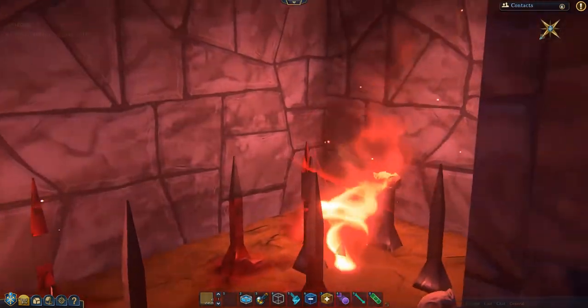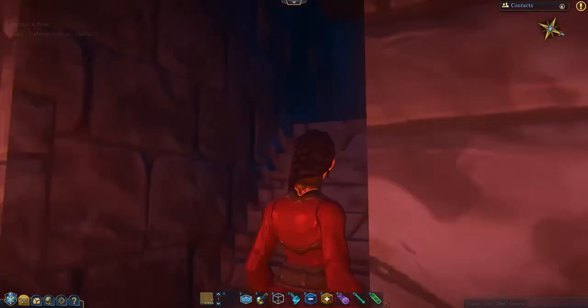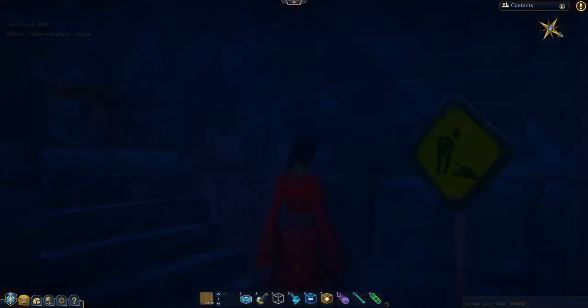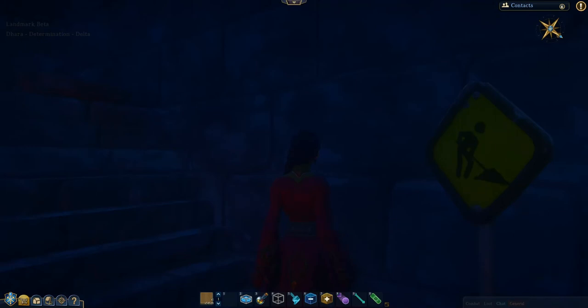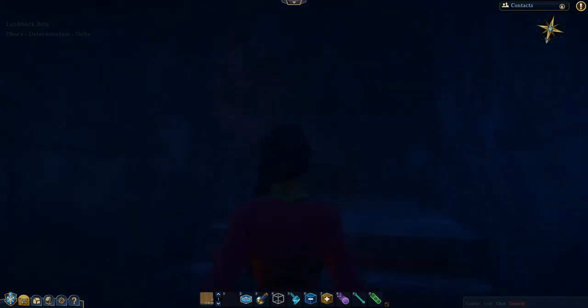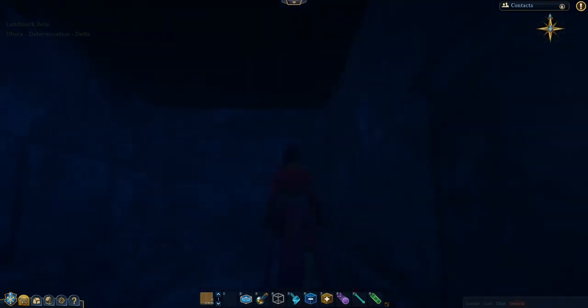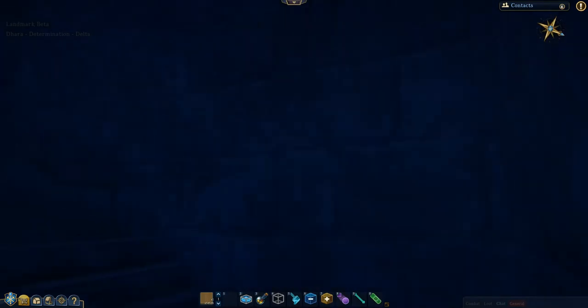So if you get damage, once you're down here you can either evac to safety, or you can come through our little labyrinth that Fry set up just the other day. It's still under construction, so it's nothing to look at just yet, but it will eventually look just like the catacombs that it leads into.